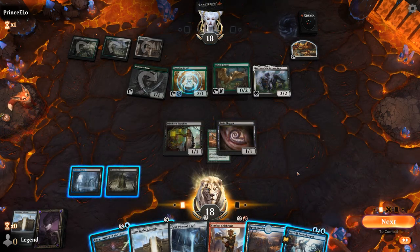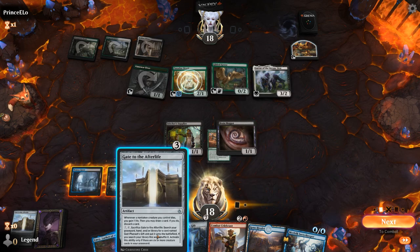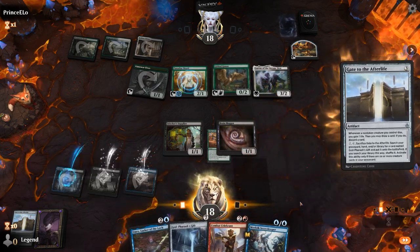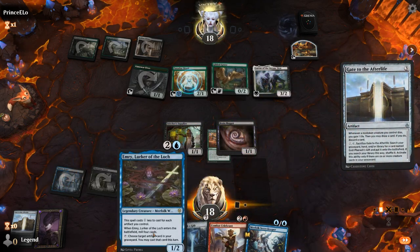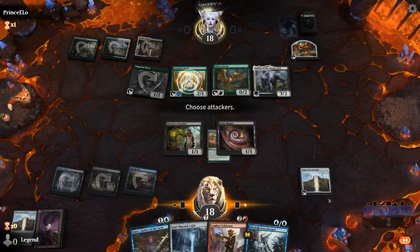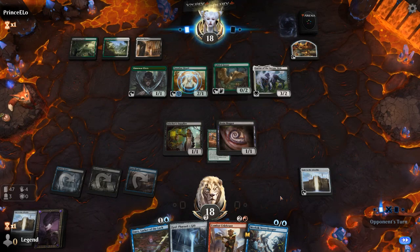We've got some options this turn. I think I want to sacrifice Supplier once I already have Gate in play, so we'll just play the Gate normally this turn, and then next turn I can play two-mana Emry plus maybe sac Supplier and play some other stuff. Pretty far from activating the Gate, since there are no creatures in the graveyard yet.